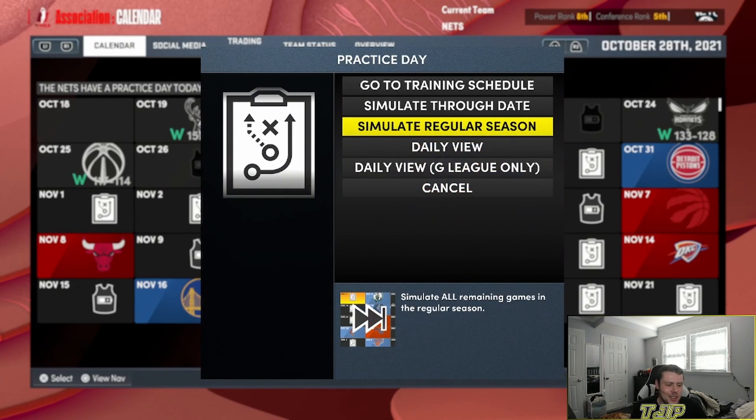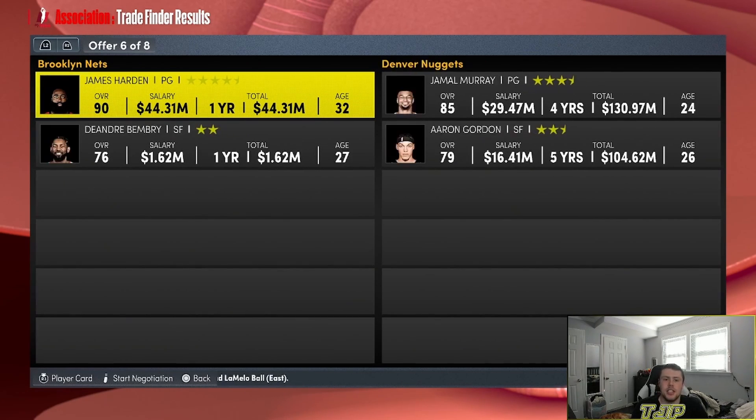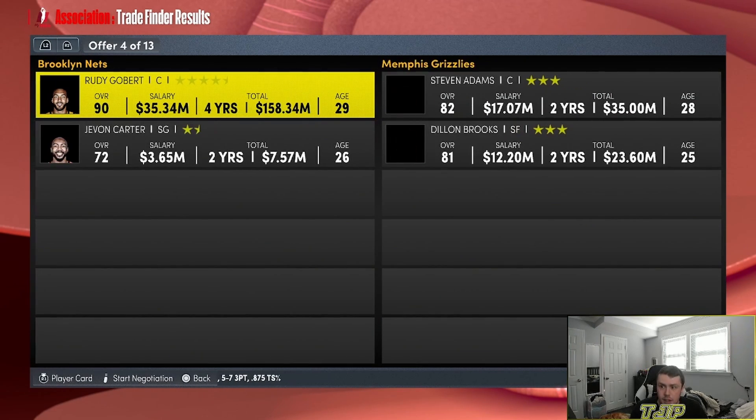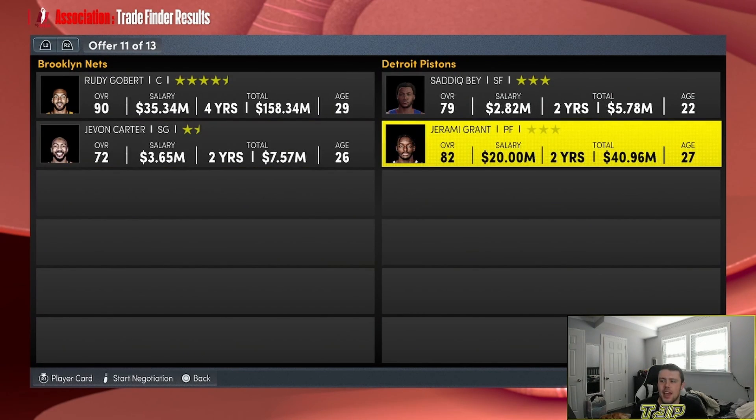Let's just keep simulating. Every time I lose, I will pop up a trade. Lost to the Pistons — three, two, one — we've got to trade James Harden and Joe Harris to the Warriors for Klay Thompson and Draymond Green. We had another loss — three, two, one — we are trading Rudy Gobert and Javon Carter to the Pistons for Saddiq Bey and Jeremy Grant.